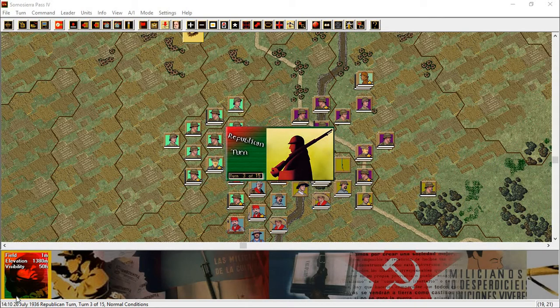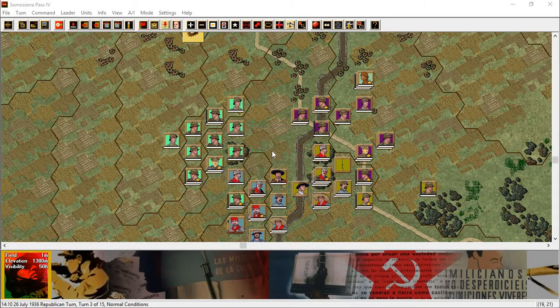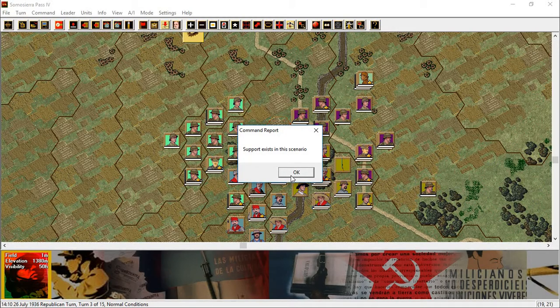Playing Squad Battles, Spanish Civil War, Somos Sierra Pass 4, playing the Republican side, turn 3 of 15. Support exists, and I need to review how to use my support.